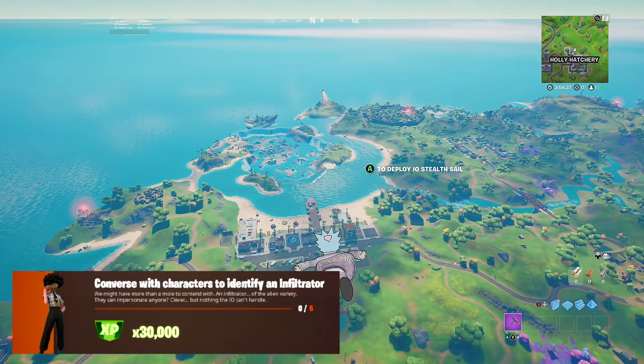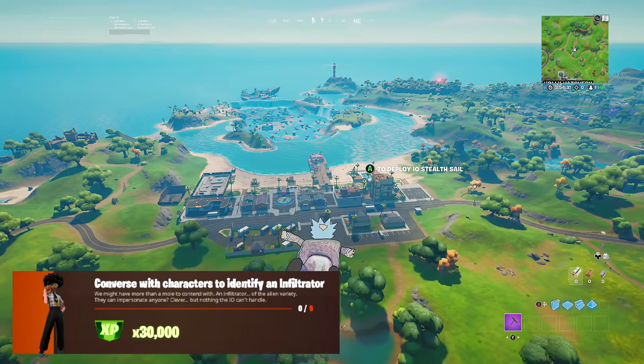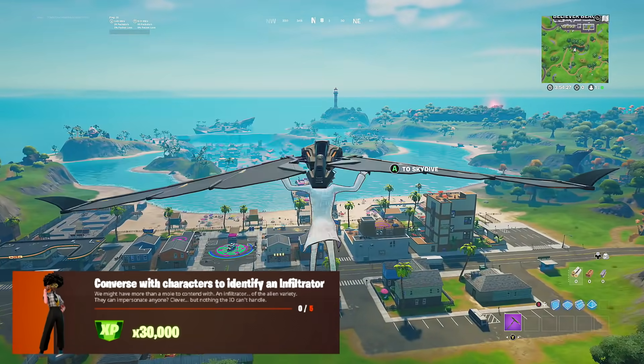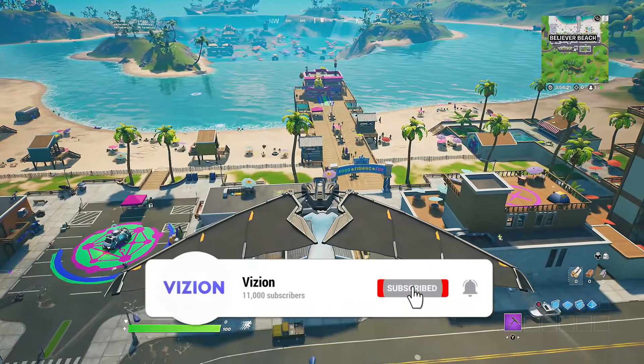Welcome back to another Fortnite quick challenge guide video. Today we're completing a Week 8 legendary quest inside Fortnite Chapter 2 Season 7, which is 'Converse with characters to identify an infiltrator.' We have to converse with 5 characters, so let's jump straight into the video.